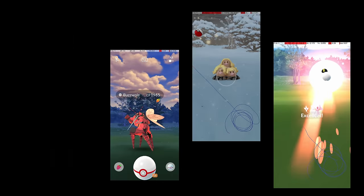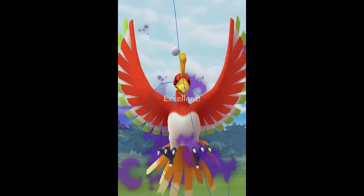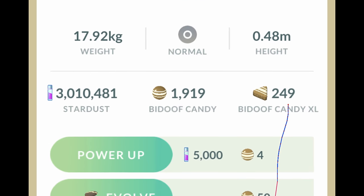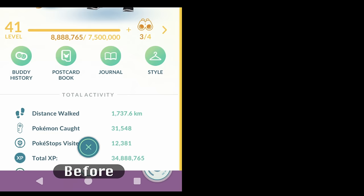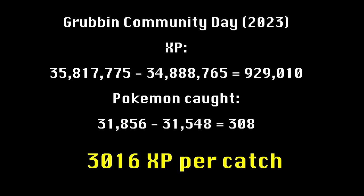The Excellent Throw is one of the most important things you can learn to progress faster in Pokemon Go. They increase your rate of XP gain, improve your chances of catching raid bosses, and improve your efficiency at catching every type of Pokemon. In one community day with a 3x XP bonus, I was able to average 3,000 XP per catch due to my mastery of the Excellent Throw.